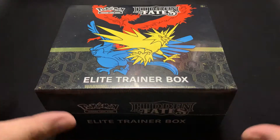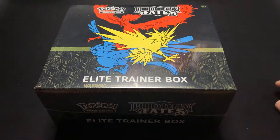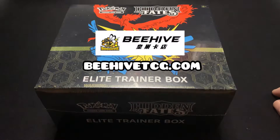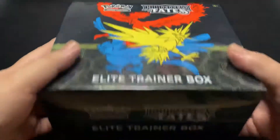We're going to be ripping this elite trainer box that I got from a local shop here in Hong Kong called Beehive. They're in Kwun Tong — I'll see if I can link their website for you guys to check. They have a lot of awesome stuff; they sell basketball cards, a bit of Magic — actually a lot of Magic — and that's why I was there, and yeah, Pokemon cards too.